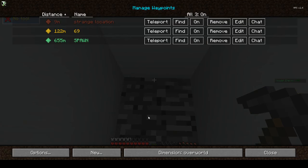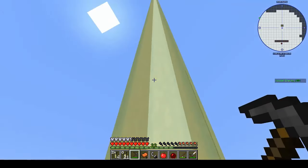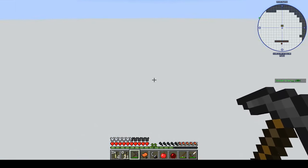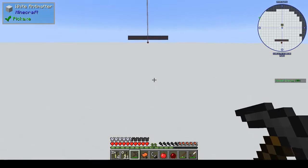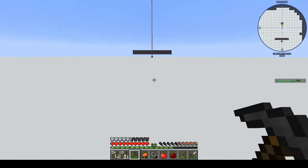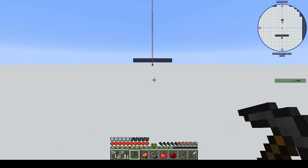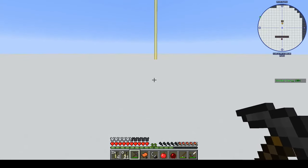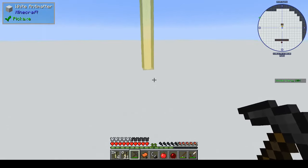Z is 69. All right, we're here. Do I have to have slime boots on? How far away are we from home - should I have walked here? It's not that far from where I was before, but we still don't get a marker.